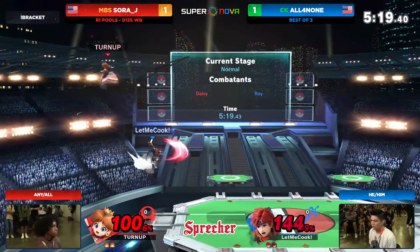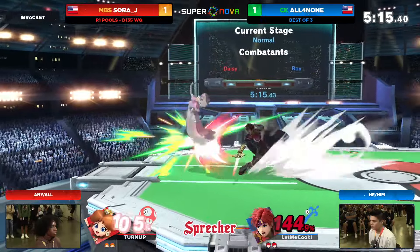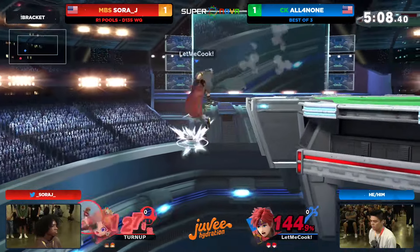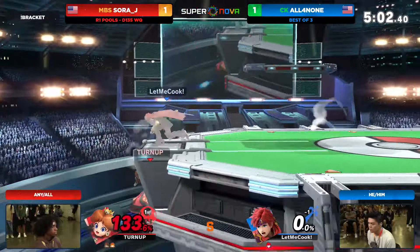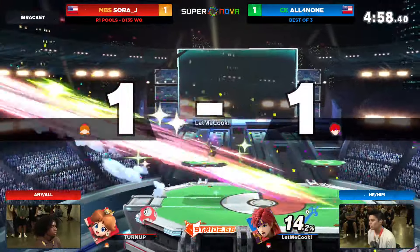Unconventional recoveries from All4None have definitely saved his skin — those high up Bs, not being afraid to go for that. Oh my god — perfect dash back. The bear is still alive. SoraJ fighting for their life here. Popping All4None up with the poke through the ledge from the up B, and just enough for SoraJ to leap off the ledge and get the stock afterwards.